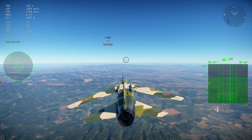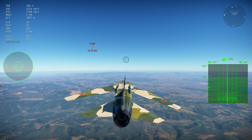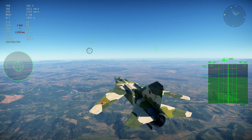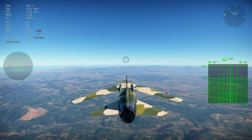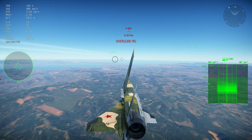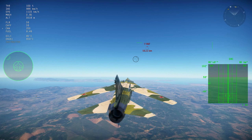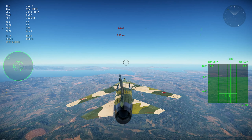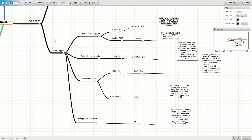Normal search modes are found on many aircraft: the F-5E, MiG-21, MiG-23, F-4E, and most others. The only aircraft without it are the Yak-41 and MiG-29s, which are fully pulse doppler radars. Normal search is also used as a secondary measure on pulse doppler aircraft when certain modes fail. These modes are good for any target aspect but require care with ground clutter.